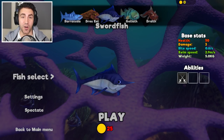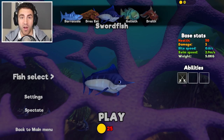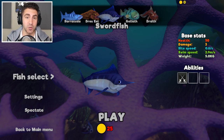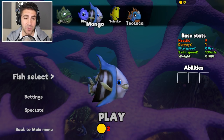Hey, what's up guys? Welcome back to Feed and Grow Fish. Today we're gonna be playing as the Swordfish. It's been a while since we played as this guy. I've only used the Swordfish once, and for a really long time I've been wanting to play as him again, so that's who we're using today. But as you can see, we need 25 coins. We got zero coins, so let's start off with the Pufferfish.